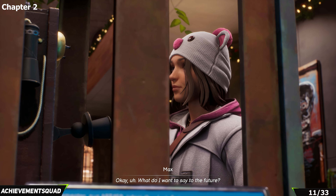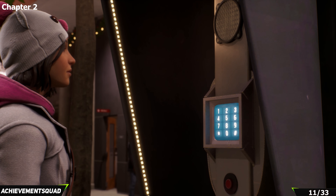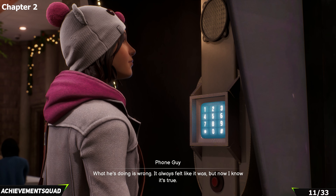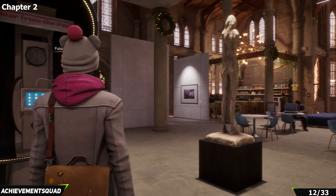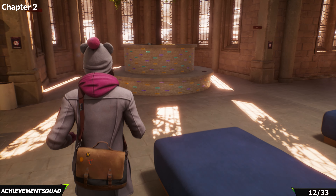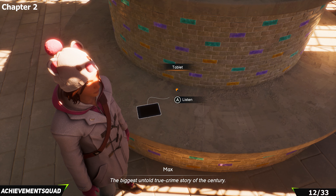Once that's done, go around the other side of the phone box to fully count it — you'll hear from the past. In the same area, go to the back of the room and just by the tree you'll find a tablet lying there. Listen to the full discussion on it — that's another project. If you're following this guide from the beginning you'll get the achievement, but you can also use chapter select to go back and get things later.